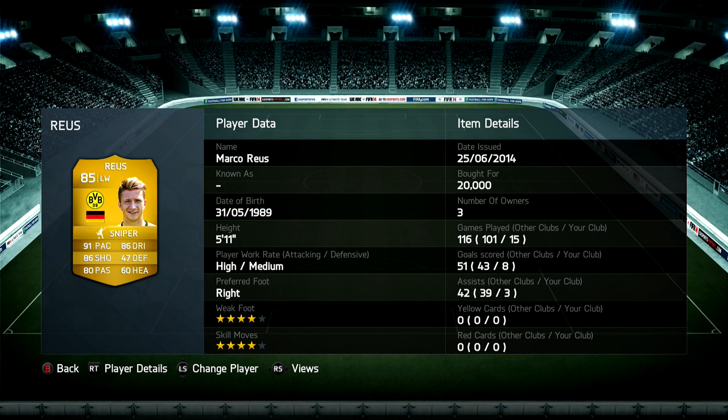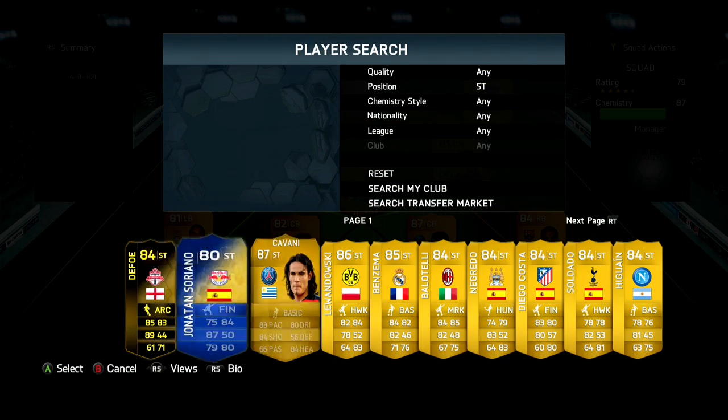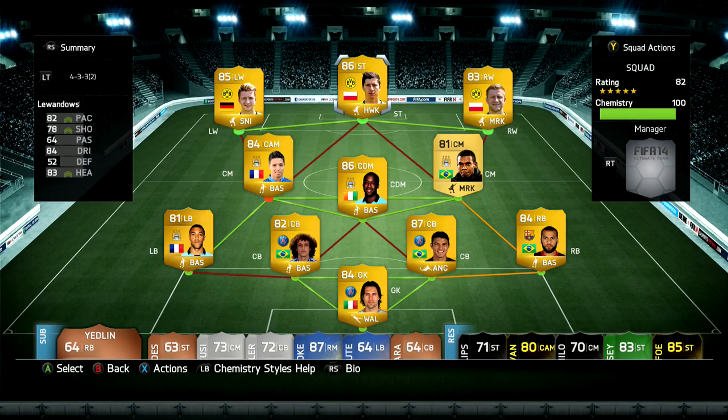Marco Reus is just an absolute animal in this game. I picked him up for 20k because the servers went down, so I got him a bit cheaper — he's going for about 30k right now. This guy is worth it. He's simply phenomenal on the wings; his shot is just a rocket. I don't know how else to say it — this guy is just simply a beast.